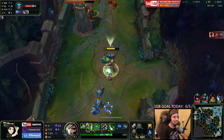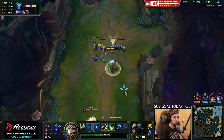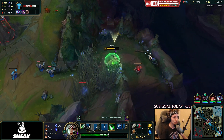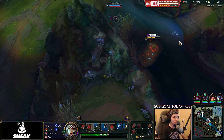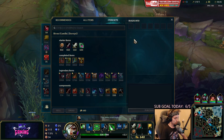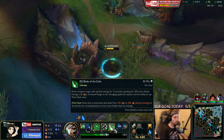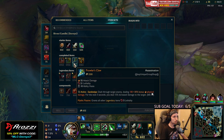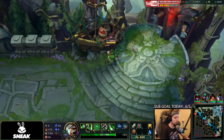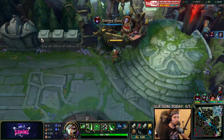Usually these kinds of matchups highly come down to getting your power spike. Around level 6 is when Riven has her power spike in this matchup specifically. When we get to level 6, we can beat him. But also, the sooner we get the Prowler's Claw, the more damage we will have.